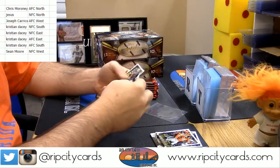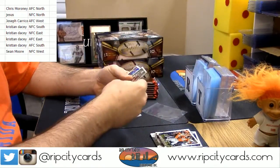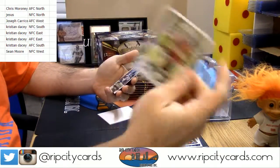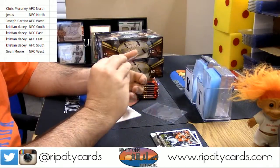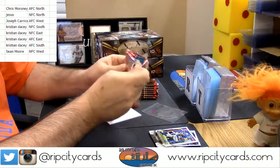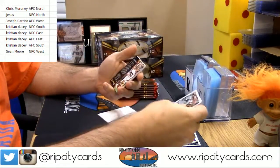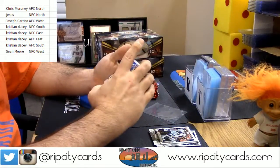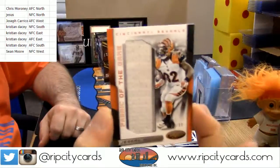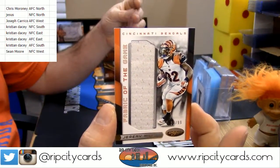Sunday Certified, the Gronkowski. Jake Ruddock, rookie numbered to 999, not short printed. This still might not be terrible. 39 out of 99, Fabrics of the Game — Jeremy Hill for the Cincinnati Bengals and the AFC North.